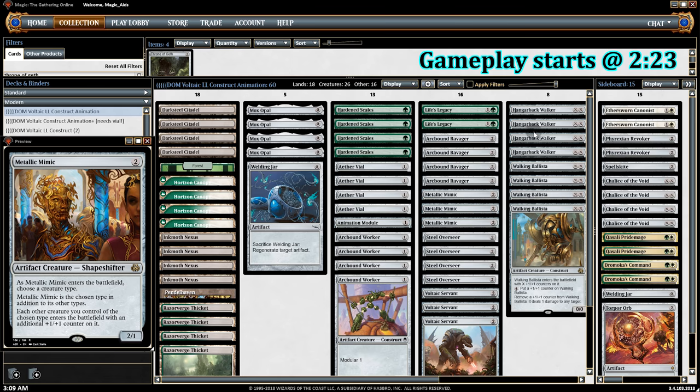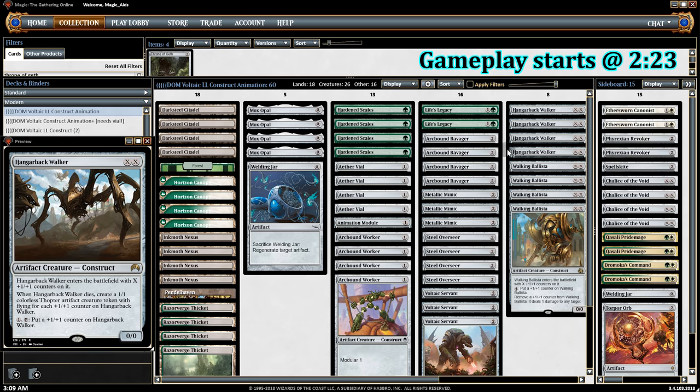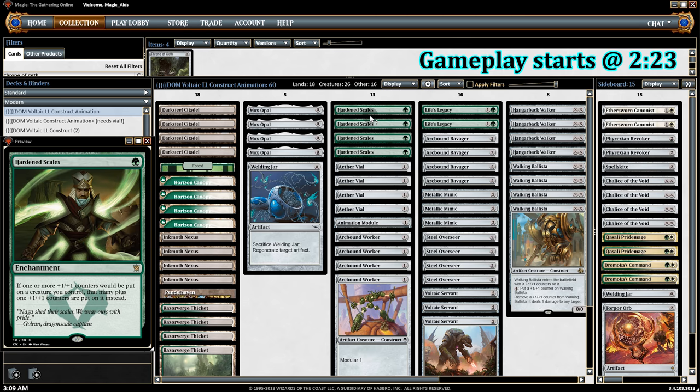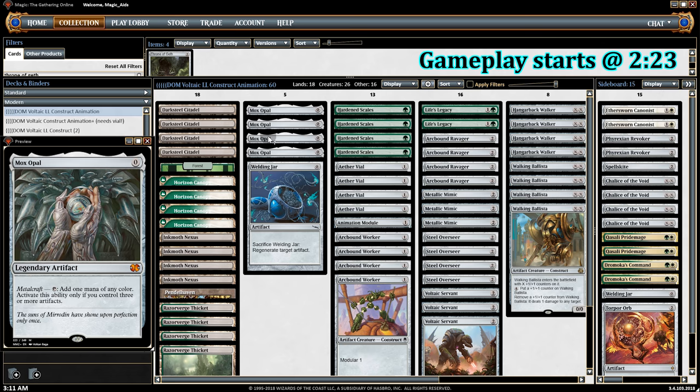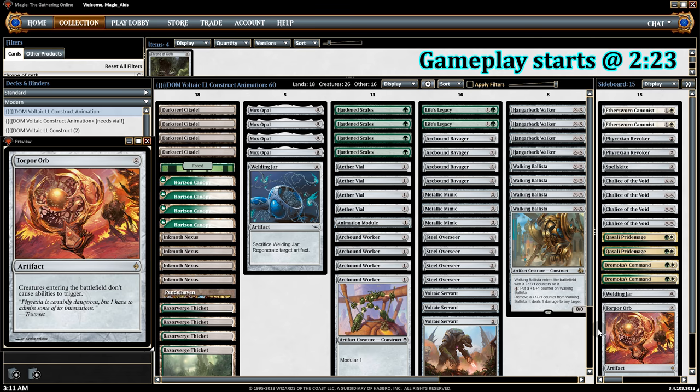Normally we name Constructs with Mimic, but we can also name Thopters — so late game if we have a Walker out, we can use Mimic to name Thopter, and when the Walker dies all the Thopter tokens get counters on them. As far as the sideboard goes, I added an extra Welding Jar to fight artifact removal and increase the chance of playing Chalice on turn one with Mox Opal and Darksteel Citadel. I also added a Torpor Orb to stop Human decks.